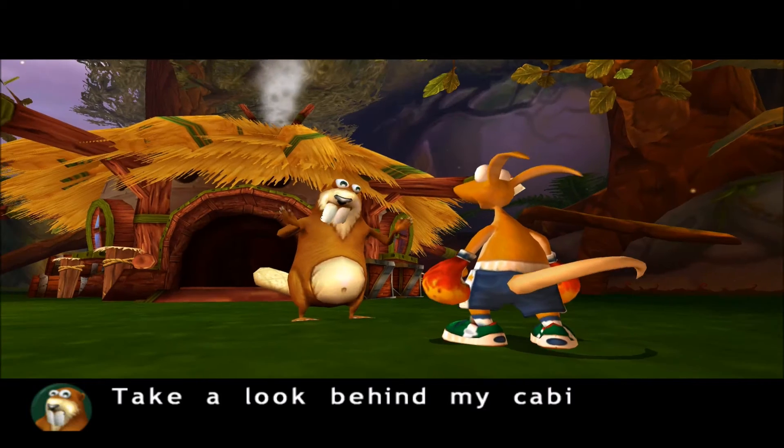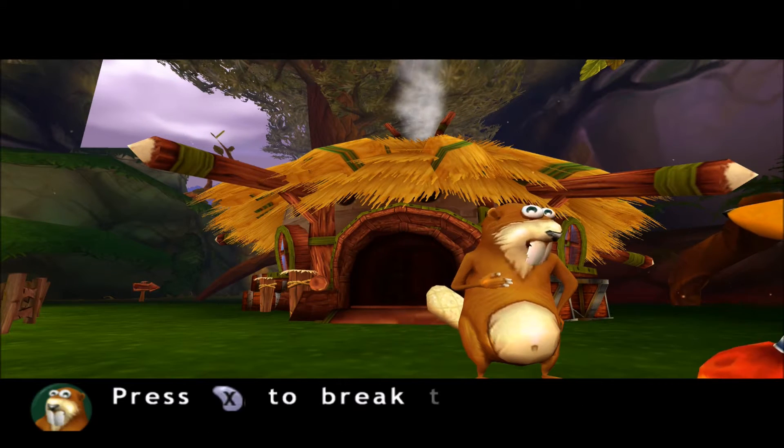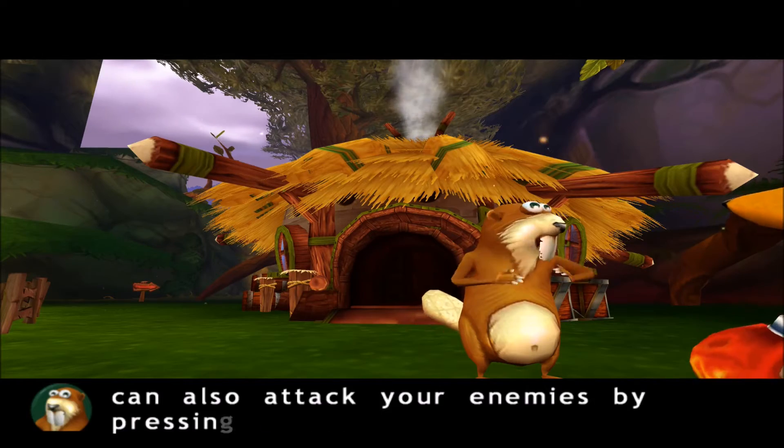Take a look behind my cabin. You'll find coins hidden in the flowerpots and boxes. Press the X button to break the objects. You can also attack your enemies by pressing the X button.